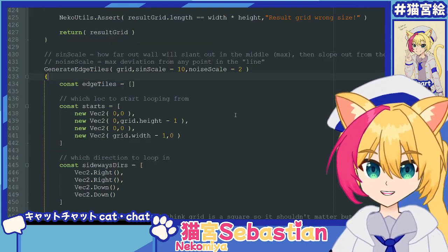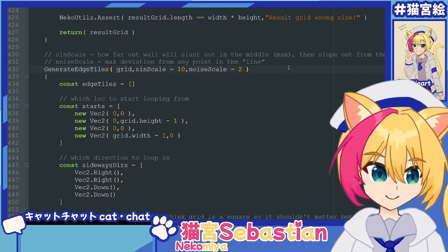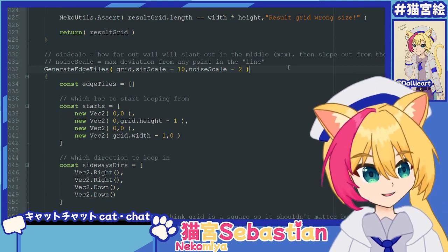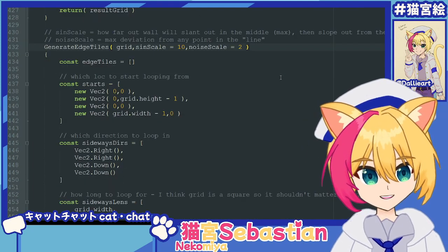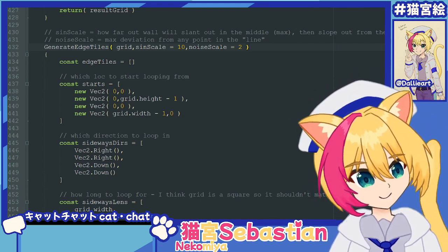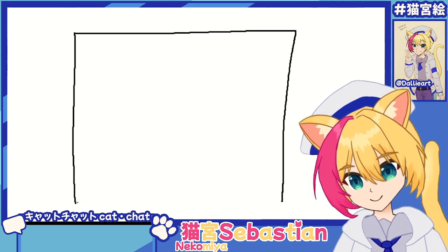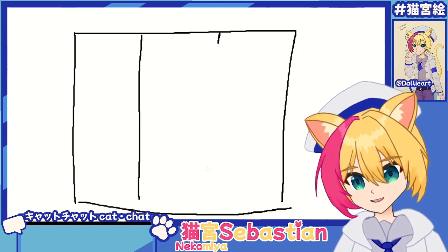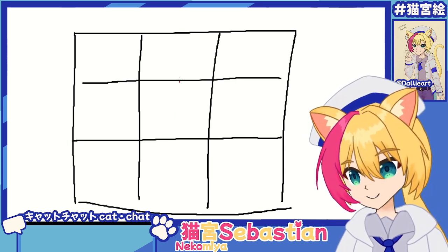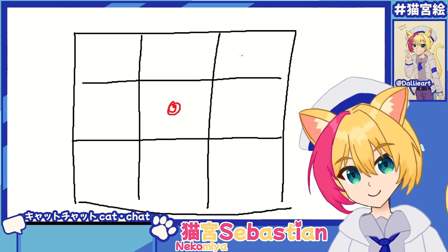So there's all the setup out of the way, and here is the main course of today's devlog: generate edge tiles. This is what was stopping me from working on this for two or three months. It really wasn't that hard at the end of the day — it was just a pain to implement. So let's go through it as an overview. So let's say we have our tile grid here — beautiful MS Paint drawing of our tile grid.